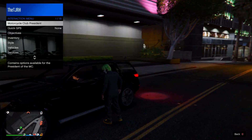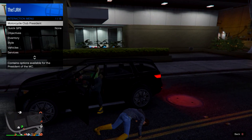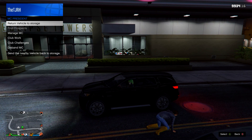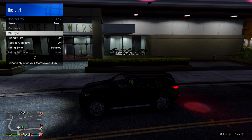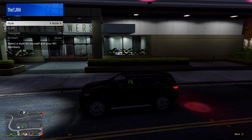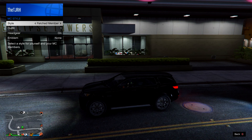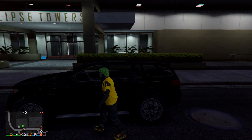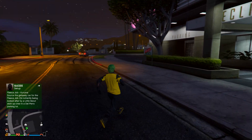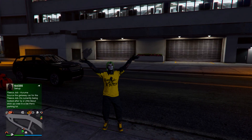Once you load in, get in any car and register as a CEO or MC president. Then open your management, go to style on your MC or CEO, switch one to the right on the style, then switch one back to the left, and get out of the vehicle. You'll have the outfit now — the black shirt should merge into this.